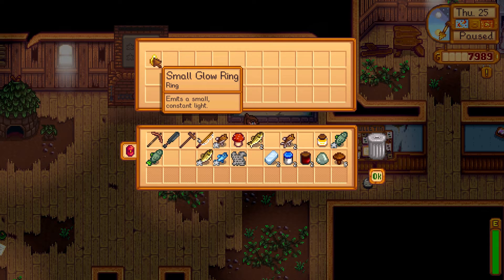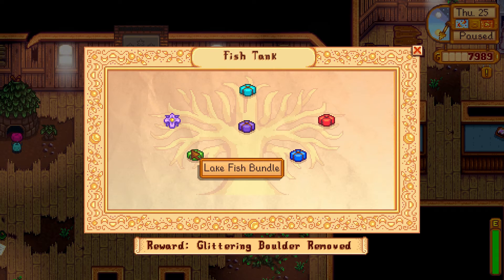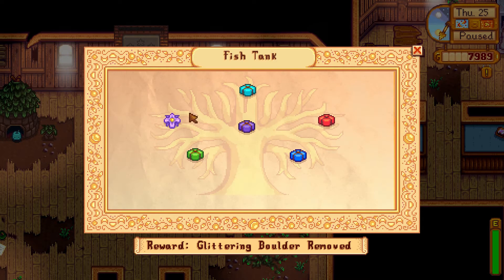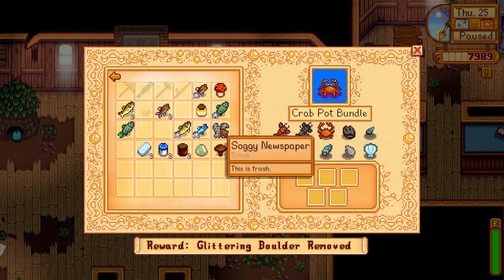What do I get? A small glow ring — wow, that would be amazing in the mines! I should have done that ages ago. We could have most of the crab pot bundle if we had an oyster, a cockle, a mussel, and a clam — we could actually get most of those without even having a crab pot.